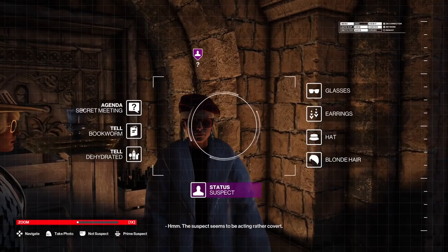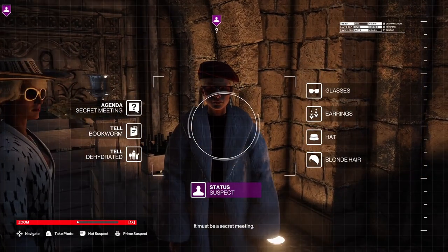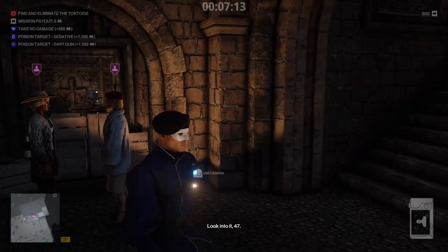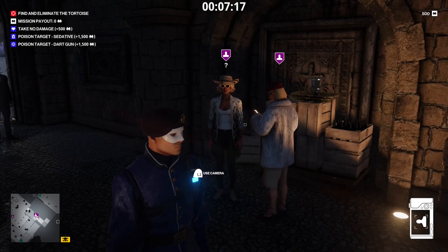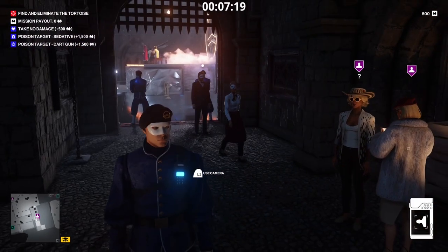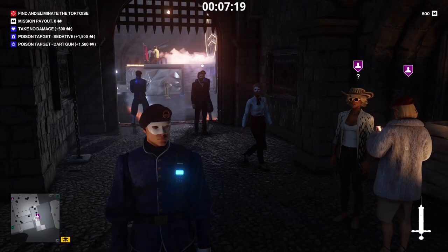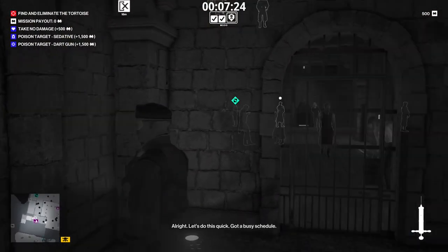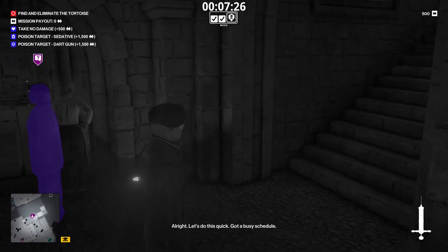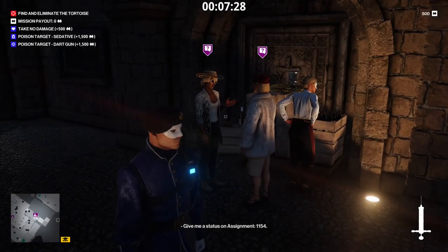The suspect seems to be acting rather covert — must be a secret meeting. So the woman in the beret matches the description: she has earrings, a hat, blonde hair, and glasses, and she's got the right secret meeting type. I haven't seen any of her tells, but at this point I decide I'm ready to take a risk and try to take her out. I have a plan, just waiting for the right opportunity. They're getting annoyed with me because I keep interrupting their secret meeting.